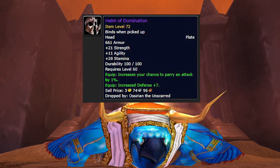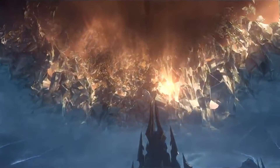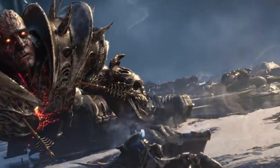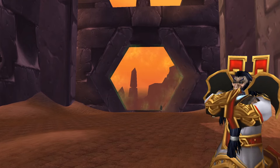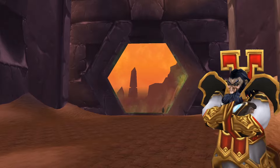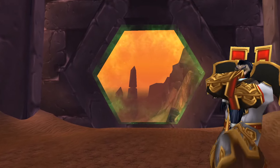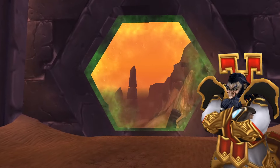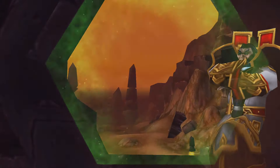He also drops the Helm of Domination — the same name as the Lich King's helmet, the same helmet that was torn apart and ripped a hole in space and time to the Shadowlands. So if you get it, congrats! He also drops his head, which is needed for a quest, and this is the loot that you get from it. And that is AQ20. Thanks for joining me, I hope you get some cool loot and run this place over and over again. If you enjoyed the video, like, subscribe, all that sort of stuff. We're almost at 100k as of recording this, so I'll see you guys later.